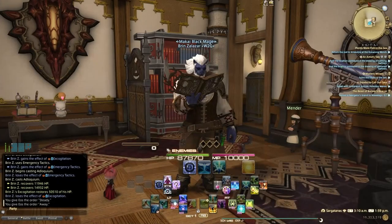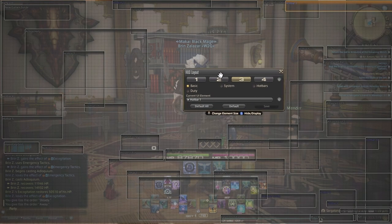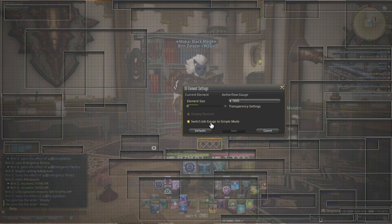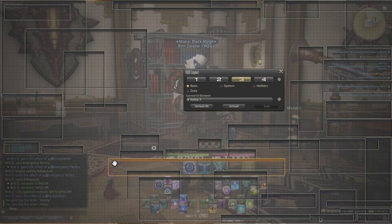Now if we go into my HUD layout, I can easily set up a couple different roles. If you have healers, if you have tanks, if you like to play a couple different roles in the game, I recommend you check out layouts 1, 2, 3, and 4 to set up different hotbars and different layouts for whatever makes the most sense. Under layout 3, this is what I use generally across the board. I've got my hotbar 3 here, my Cross Hotbar and W Cross Hotbars.